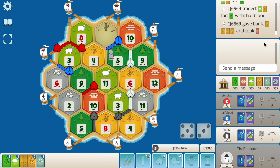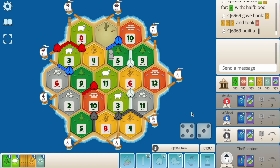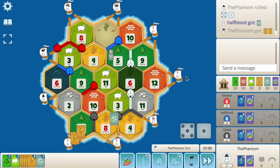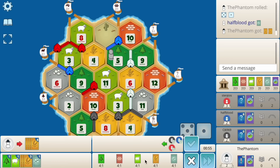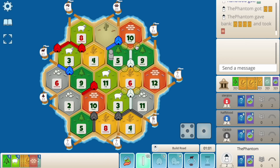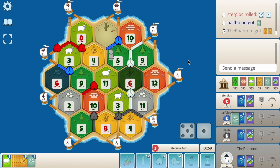I just need black not to roll seven. He rolls an eight — I don't think he can do anything, he needs wood. He got the trade. He fourth-ones all his wheat for the brick. He gets the sheep, he gets the wheat port. Blue got a good trade with him. Six hits again. Now we just fourth-one our brick.